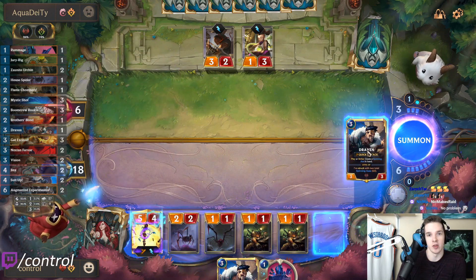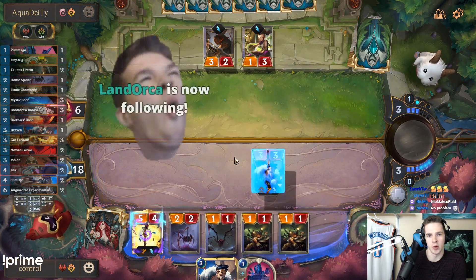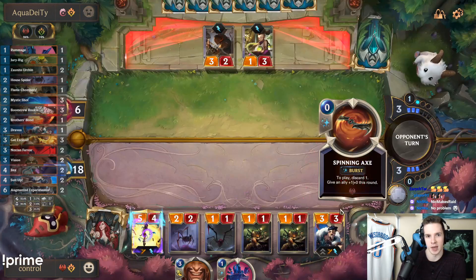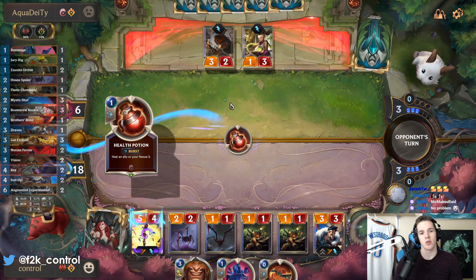You can hit Draven and basically just pop off with the Dragon cards here, and that should be about good. Draw to get the rocket and jam it — I think that's about what we wanted to hear.